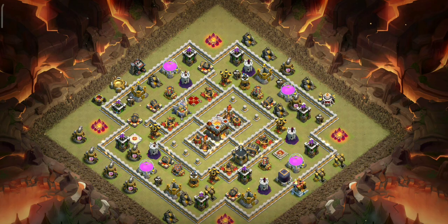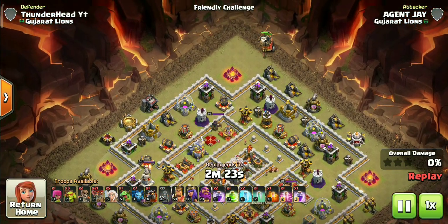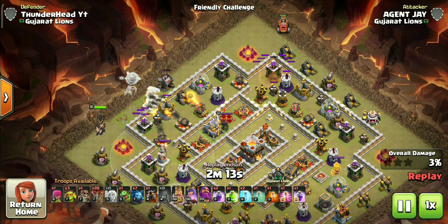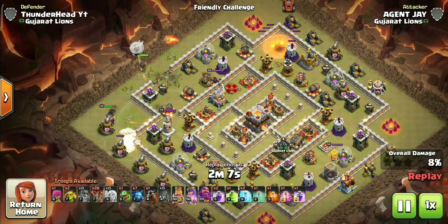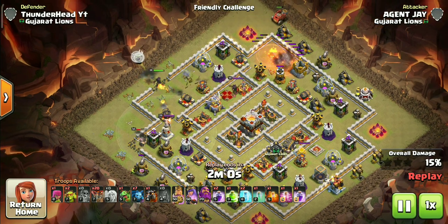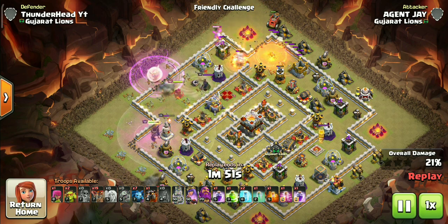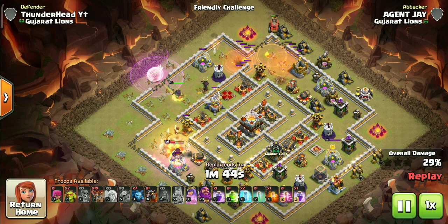Let's start with deploying the Flame Flinger since it is very slow. I used a balloon to trigger any Hidden Tesla. We can deploy the queen now — coco loon again ahead of healers to check for Black Mines. The King is deployed for funneling as planned. Always try to funnel the King to go inside the base and take down a few defenses. Use a Rage Spell when more than three defenses are attacking the queen — always include the healers in the rage. The rage spell is mainly for healers, not the queen, so cover both but prioritize the healers.